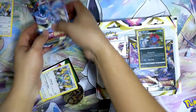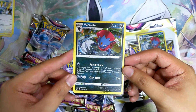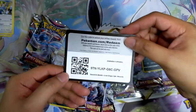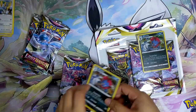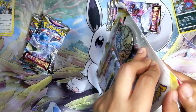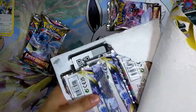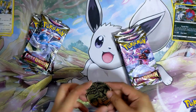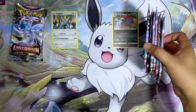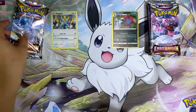Alright, so that's 6 packs for the Regigigas pile. Let's open the Weevil ones. Here is a closer look at the Weevil promo — really nice, though pretty badly off-centered. Here is the code card for the Weevil, so anyone watching feel free to redeem this as well. Do leave a comment down below if you guys redeemed the promo. And once again you get the same Sirfetch'd coin. So we have 6 packs on the Regigigas side and 6 packs on the Weevil side.